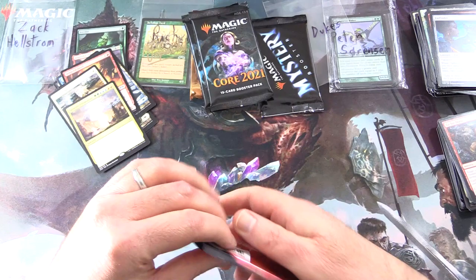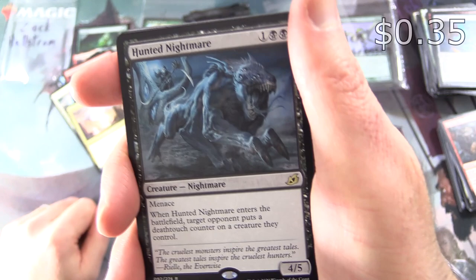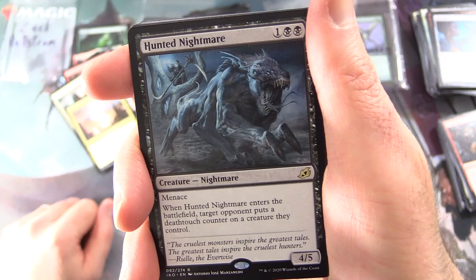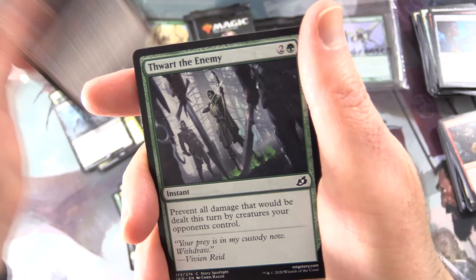Zach, one more pack — let's see if we can get another Mythic here. We get a Human Soldier, Dismal Backwater. And the Rare: Hunted Nightmare — Creature: Nightmare, 4/5/3 with Menace. When it enters the battlefield, target opponent puts a Deathtouch counter on a creature they control. Uncommons: Lead the Stampede, Channeled Force, Back for More.